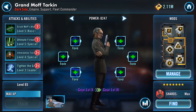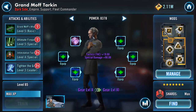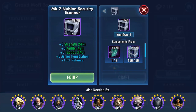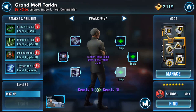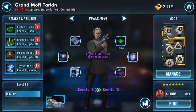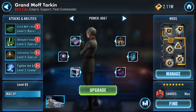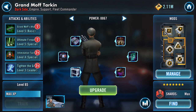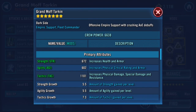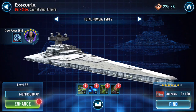Now we've got these gear pieces to equip. I'm just going to equip them all rather than going one by one, otherwise this is going to be very long. So that's them all applied. His crew power has increased — you can see the ship power has gone up to fifteen thousand and fifteen.